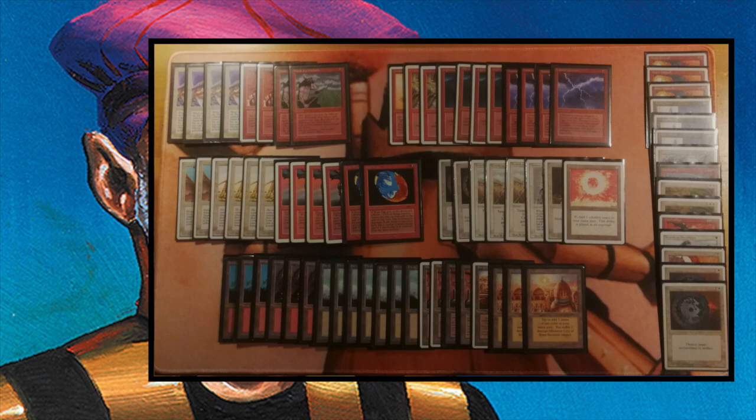Next to Land Tax we see Lance Edge, an Enchant World. This appears to be the Chronicles version — it's originally from Legends, which is quite expensive. Lance Edge is a red Enchant World, and what it says is: any player can discard a card to deal two damage to their opponent. So if Roman can get ten lands in his hand and discard them all, he can deal twenty damage to me. That is definitely a strategy he can follow.